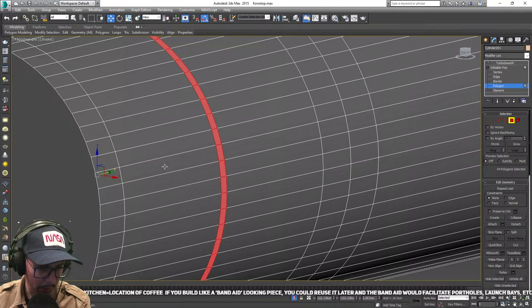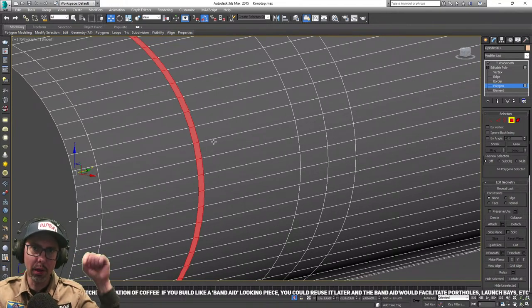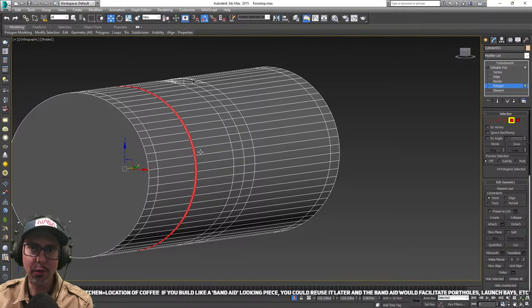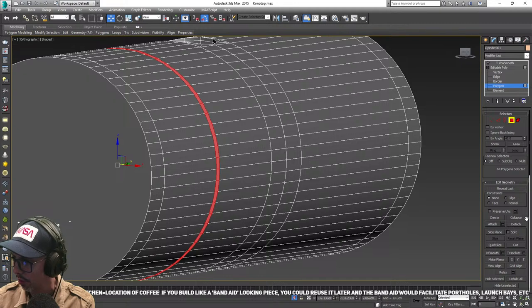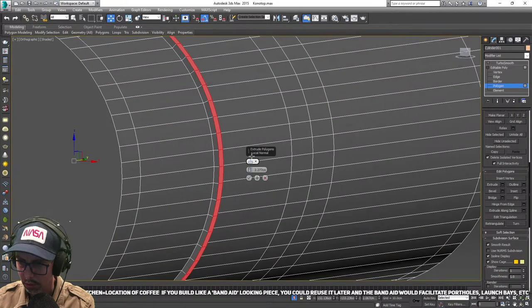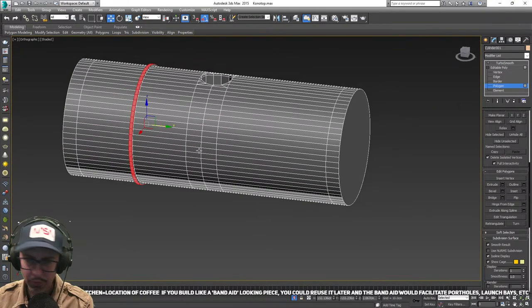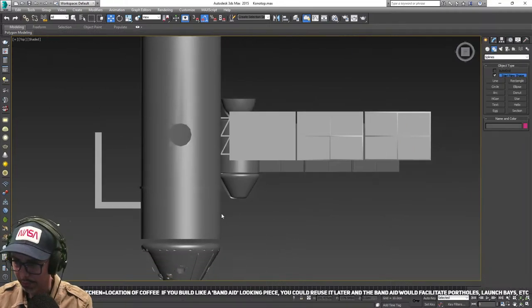If you build like a band-aid looking piece you could reuse it later — and the band-aid would facilitate portholes, hatches, etc. Like a steel plate that's welded or riveted on — that could be good. You're quite right — kit bashing, or building a set of parts to kit bash with, is definitely a good step. That's a really good idea — let's do that now.